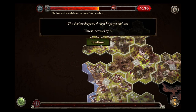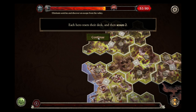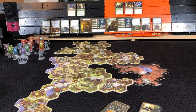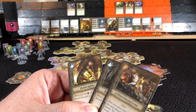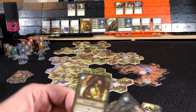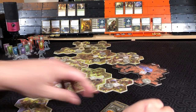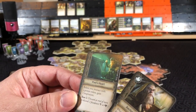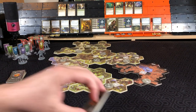Shadow deepens — though hope yet endures. Threat increases by six. Rally phase — each hero resets their deck and scouts two. Aragorn looks at three cards — put a success on top of the deck, prep agility and put wisdom on the bottom. Gimli looks at two cards — prepping the prepared art and putting wisdom on the bottom. We will start with Gimli searching, interacting with the search token.